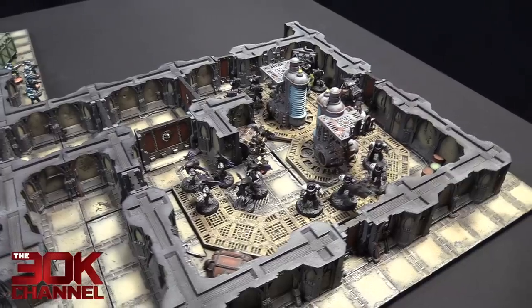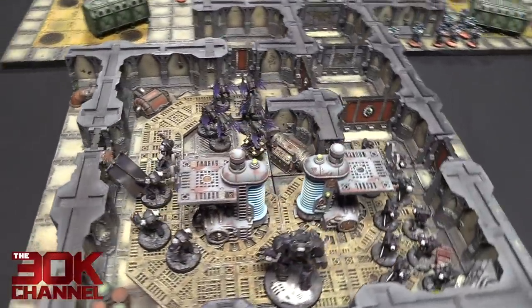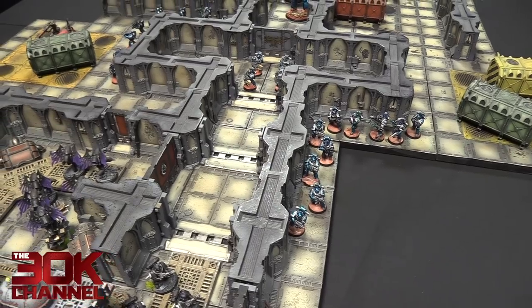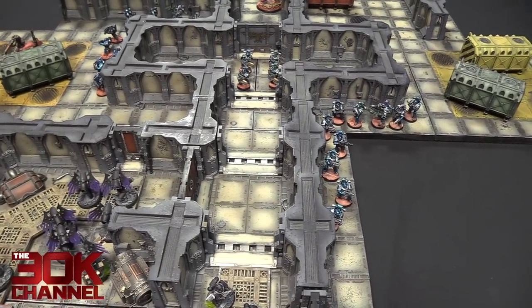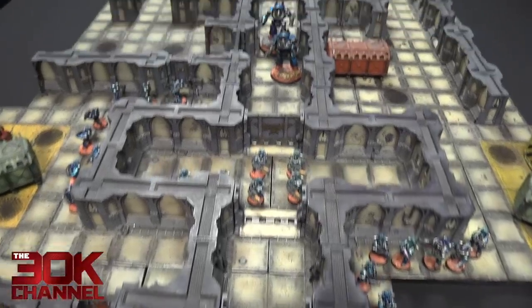End of Raven Guard turn one. I've moved my Dark Furies up to cover one door and moved my Command Squad to cover the other. I'm just waiting for the Alphas now so I can shoot them. Alpha Legion turn one movement: I had two models in contact with the terminals, so I was able to open five doors. I've opened that big hallway there so the Volkites can shoot down at the Raven Guard.